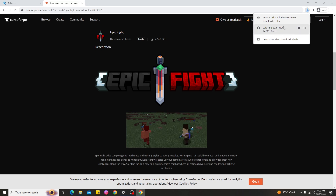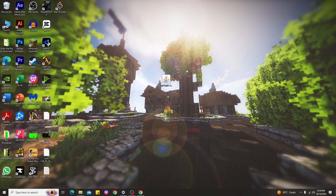I already downloaded the Minecraft Epic Fight Mod. The next step is to install it in Minecraft. I'll put this mod on my desktop to show you how. To install it, you need to find the Minecraft folder — go to Windows Run and type '%appdata%'.